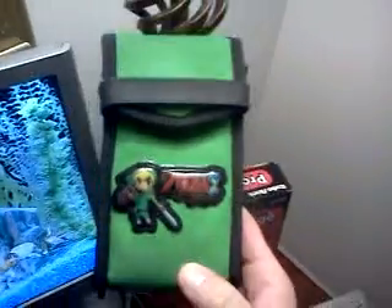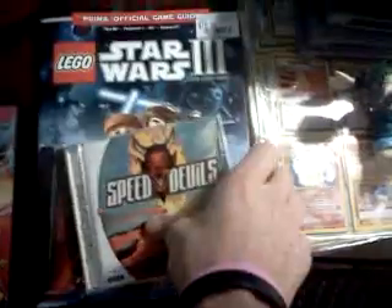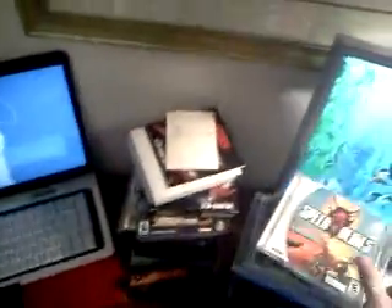WCW NWO Thunder — missing the manual. A few other items: this is a Zelda DS case — Phantom Hourglass, pretty cool. Speed Devils Dreamcast game — complete, really nice condition. I'd love to play this game, I just don't have a Dreamcast. The only issue is it says DVD 7-1, but I'm sure you can get that off. They take the DVDs out at this Goodwill so people don't steal them.